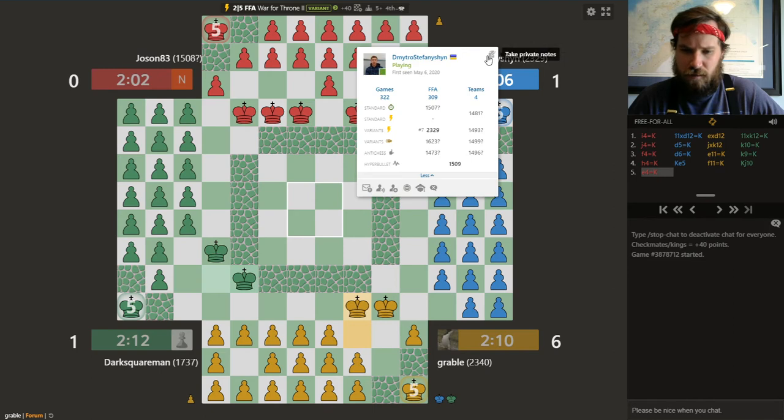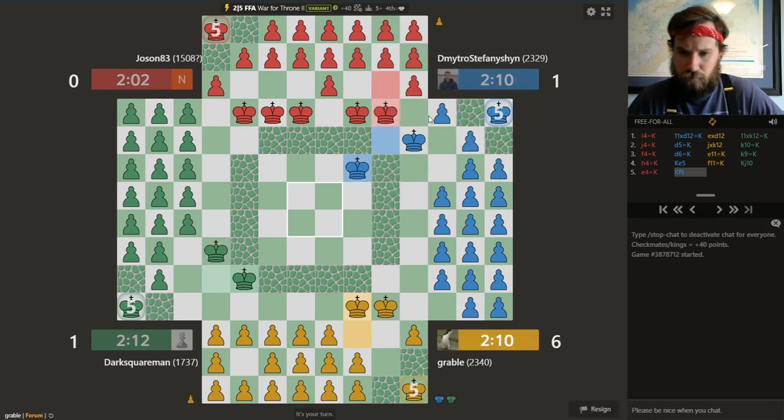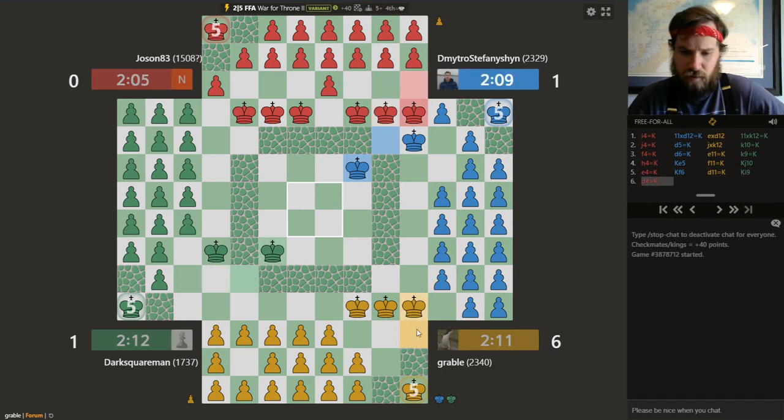Blue, of course, is a very strong opponent. I think now might be a good time to do this with a king there. I might be worried about blue capturing, but I'm not going to fear that now. Blue has to address that threat, so it looks like I'll be able to move safely into the center.